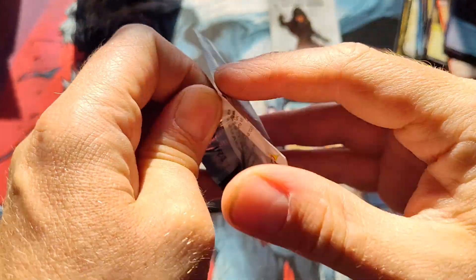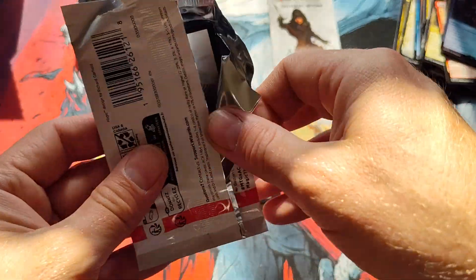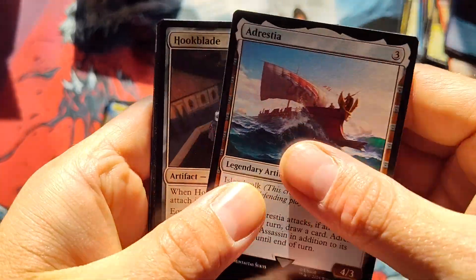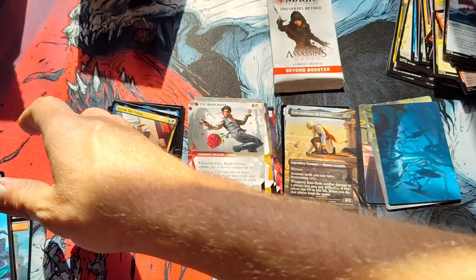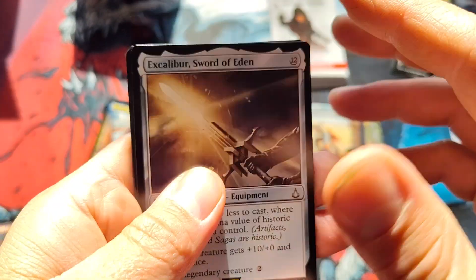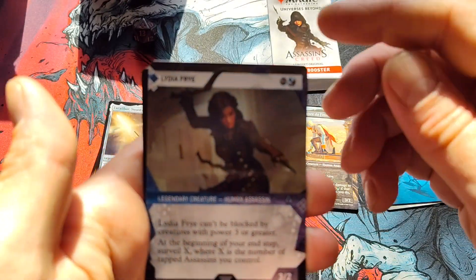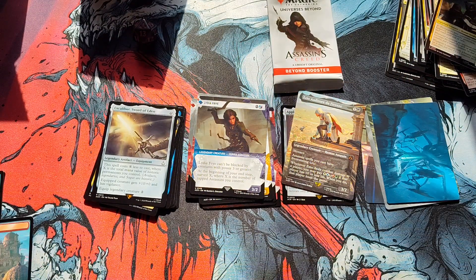I'm hoping you guys are having a good time. You guys know me — I open a bundle of every kind. By the way, I've got a special bundle opening coming up because I went back and I noticed that I had missed the original Throne of Eldraine — I did not buy a bundle for the original Throne of Eldraine. Got Excalibur, Sword of Eden for the rare. I feel like Excalibur is a mythic personally, but that's just me. Got the foil up there and ending on an uncommon Lydia Frey.